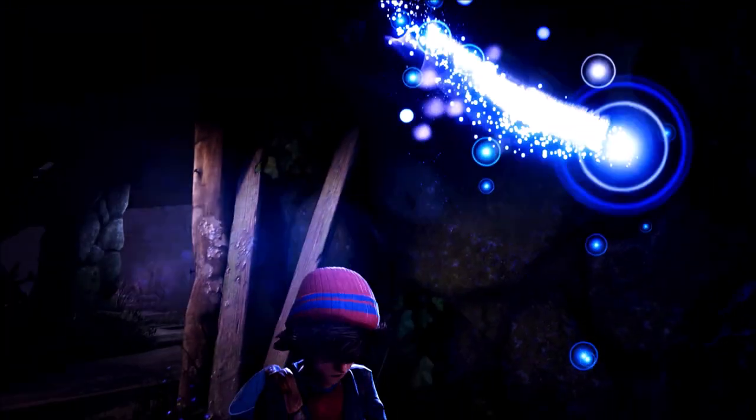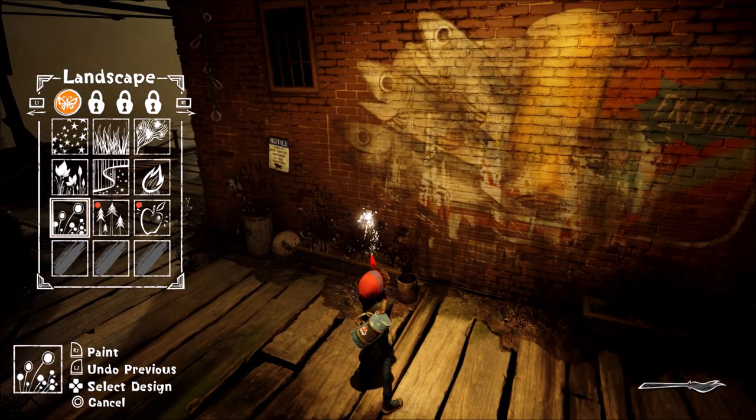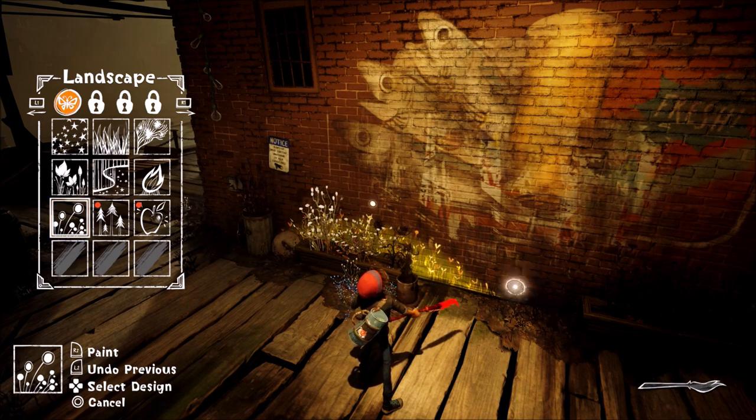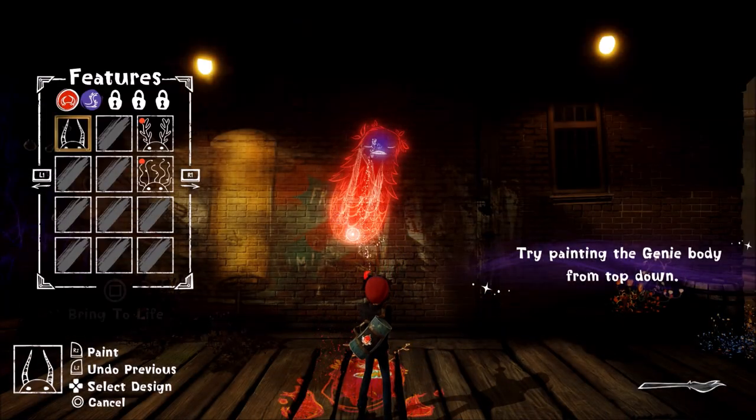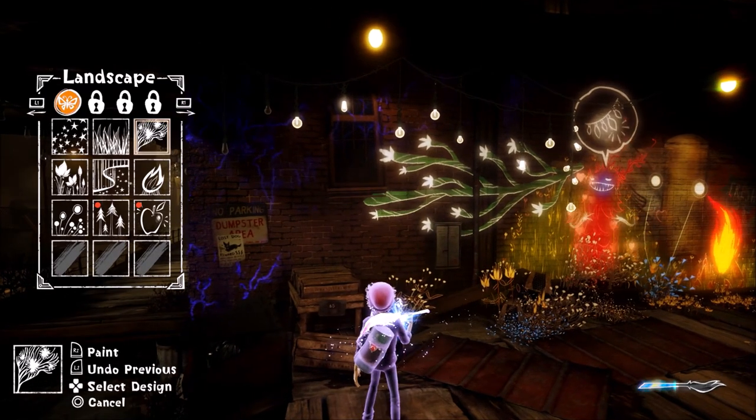This is Epic Mickey meets Kingdom Hearts essentially. You're in a hub area and your job is just to paint on the walls to light up the bulbs in a zone, and by doing so you'll clear up this goo to interact with an item that will unlock the next zone. You'll use the help of the other Concrete Genies to open gates or help you access the next area, so you need to paint and clear paths for them.